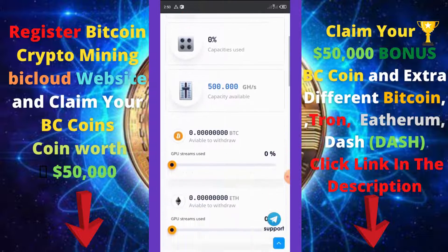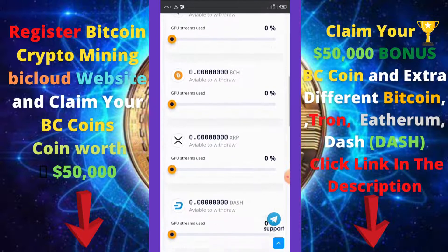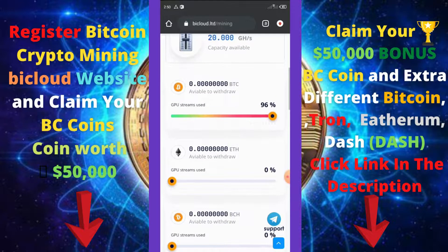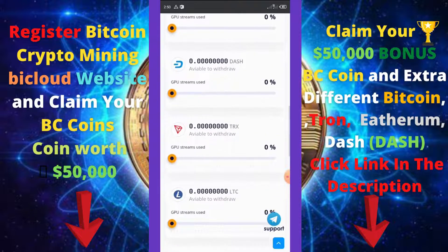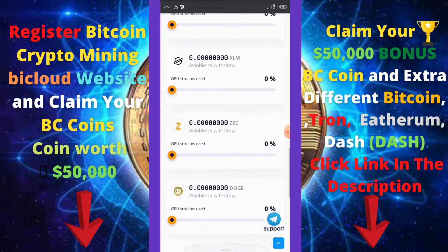To use your bonus, scroll down and you'll see a lot of cryptocurrencies — Bitcoin, Ethereum, Bitcoin Cash, and so on. Drag any of the bars to the end to start mining that currency. Here I dragged the T-Rex bar to the max, so my T-Rex is now mining.